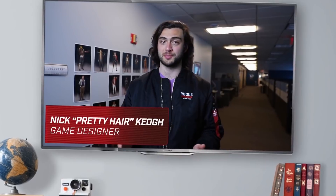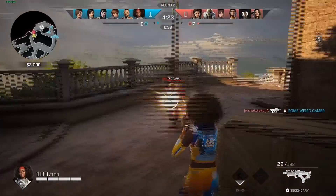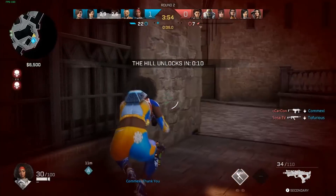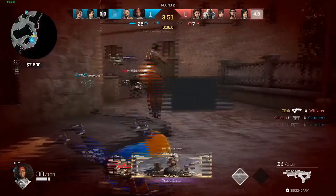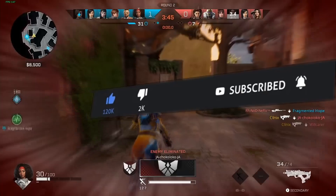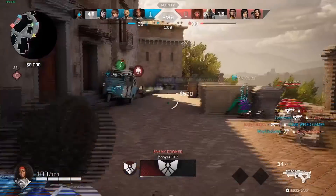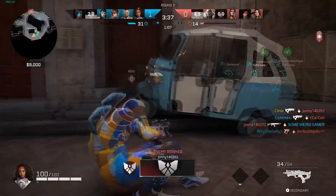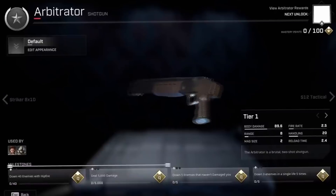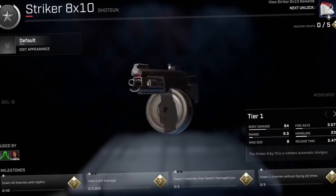We all know Pretty Hair loves to do a show called This Week in Rogue Company, where he goes over all the upcoming balancing changes and shows off all the new features coming to Rogue Company in the next update. However, ever since this show was created, time and time again, the Rogue Company team put little easter eggs in the background for all of us to uncover and solve.